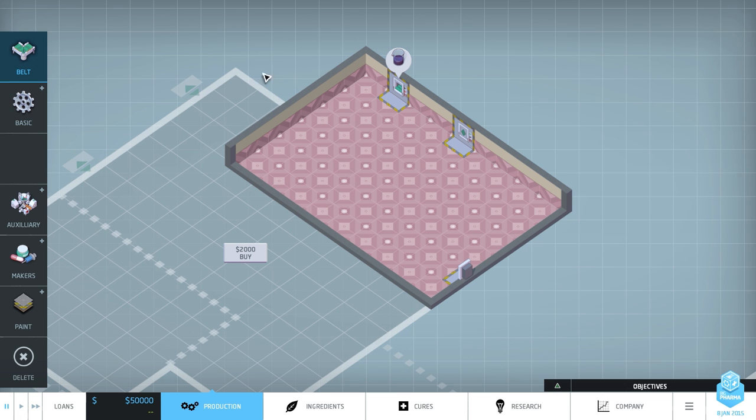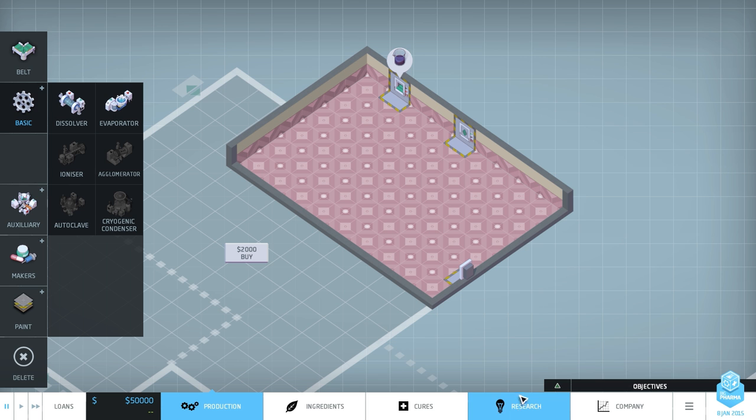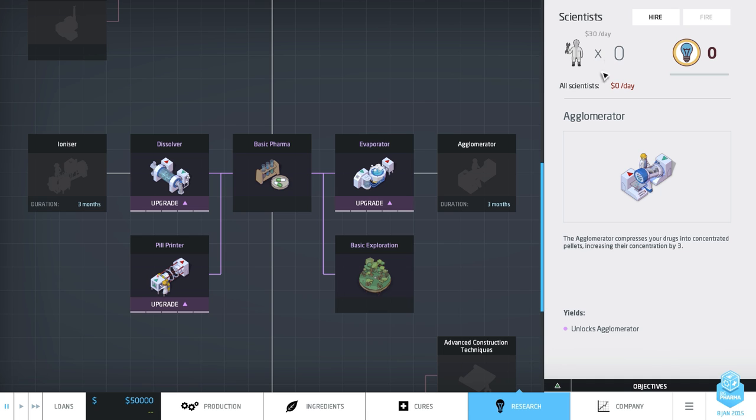Right now at the outset we can have belts, which basically move the product from one machine to another. Then we have the machines, which we have to unlock through the research tab — there's a whole tech tree involved in this, like many games. Basically we have to hire scientists, which costs money per day, and they will investigate things like ionizers or agglomerators. An agglomerator counts for three evaporators basically, because it increases concentration by three.